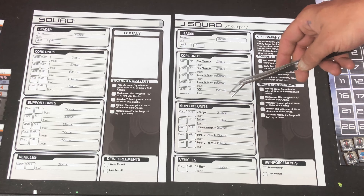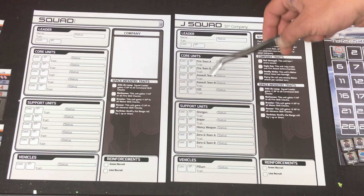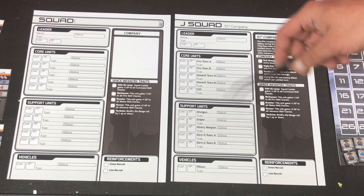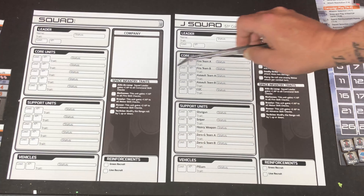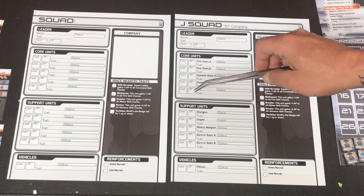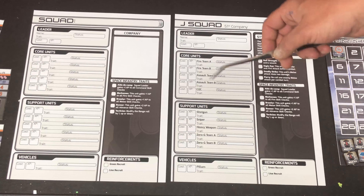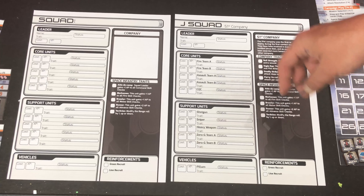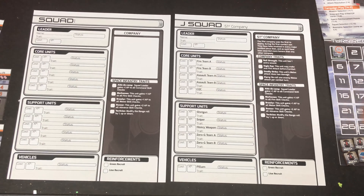Now, unlike in a standard game, you do have to keep track of the fact that your units can be injured, they can be killed, and what their general status is going to be. That's the basic gist of what this sheet provides you — and also the fact that your units can gain experience points that they can use to level up their skills and gain extra traits as well.